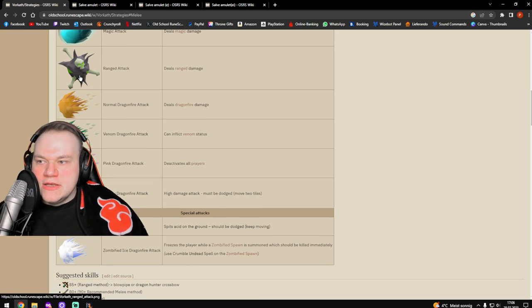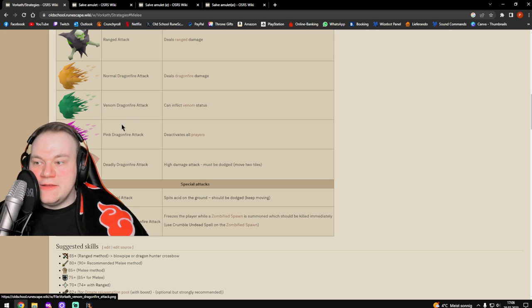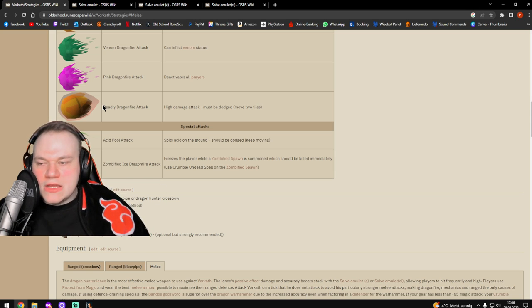His attacks are: magic attack, the blue fireball; ranged attack is a darker ball with bones and a skull on it; normal dragonfire attack; venom dragonfire attack, which inflicts venom; pink dragonfire attack, which deactivates all your prayers; and deadly dragonfire attack, the one-shot ball that you want to avoid — I'm going to show you that during the fight.